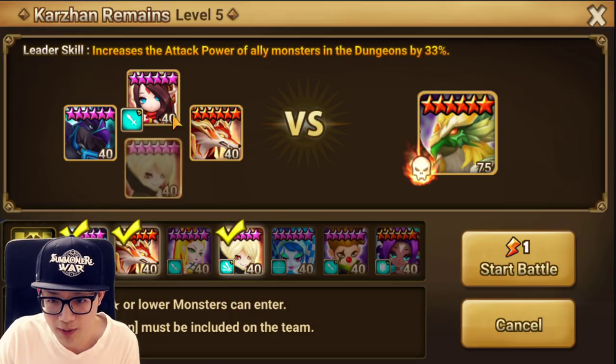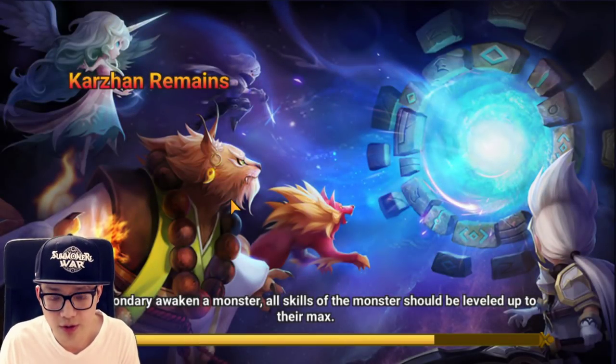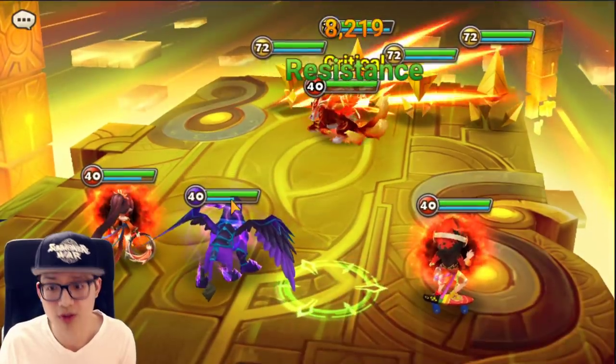I'm going to try not using Fran. I'm going to use Verd — maybe you're on the slower side and you want to just turn cycle. And if you have a Bernard, most of you guys probably do — Bernard's third skill is a 45% attack boost max skilled, which is really really good.